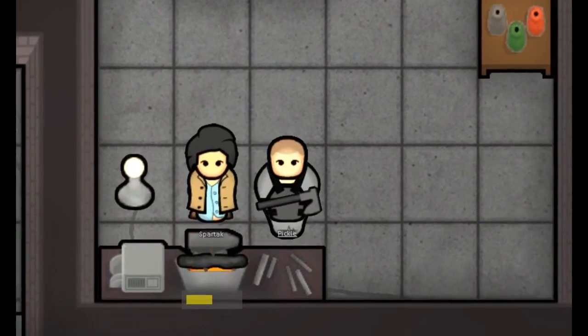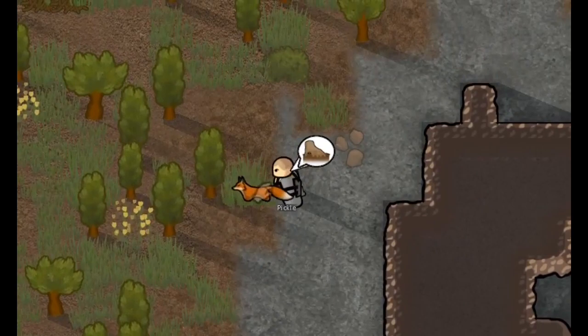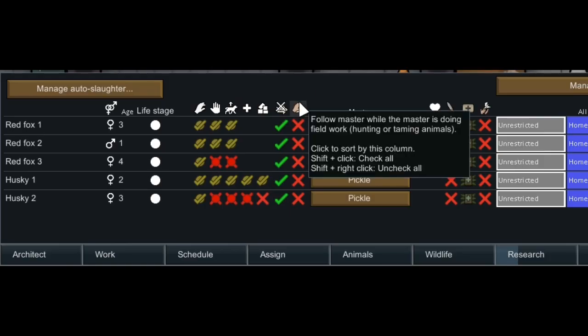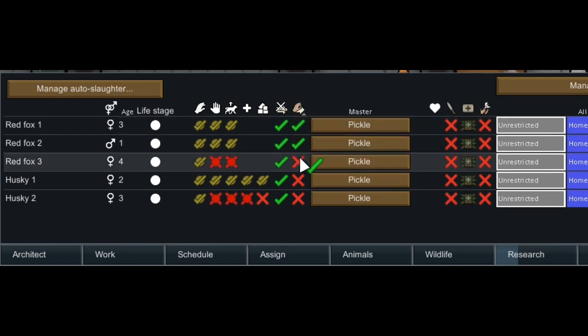Arm them with a melee weapon and go tame some foxes, which are pretty easy to tame, or buy some huskies. When you have enough foxes or huskies, set them to follow the handler while he's doing field work.